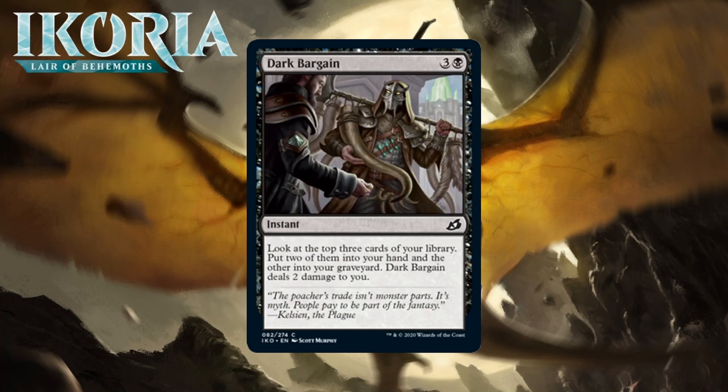Next up it's Dark Bargain, which costs three generic and a black for a common instant. It says look at the top three cards of your library, put two into your hand and the other into your graveyard, and Dark Bargain deals two damage to you. Another reprint, and I like it a little more than Corpse Churn. Instead of just giving you card selection, Dark Bargain actually nets you a card — it's kind of like Black's version of scry 1, draw two cards. Most black decks usually want one card like this that can help them find an advantage in the later stages of the game. I think this is a solid C.